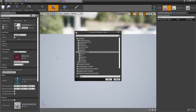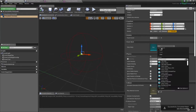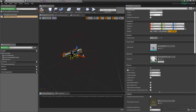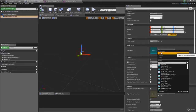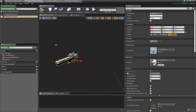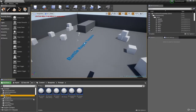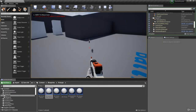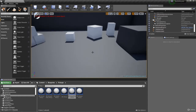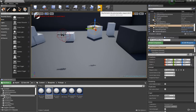Now go back into each weapon pickup blueprint and set the pickup mesh. For the assault rifle pickup, type 'assault' in the mesh field and select the new static mesh. For the scoped rifle pickup, type 'scoped' and select that static mesh. Now drag both pickups into the level — they should appear visually.